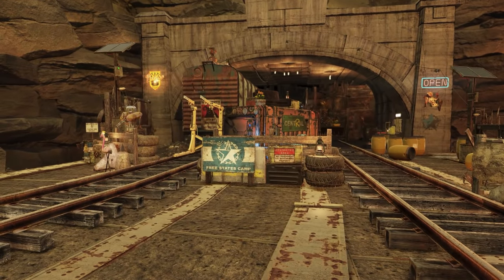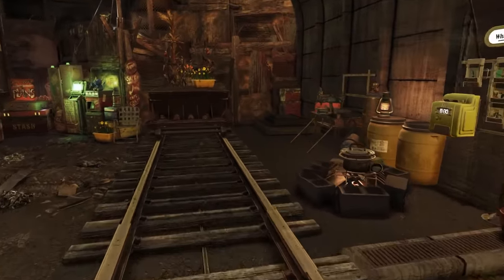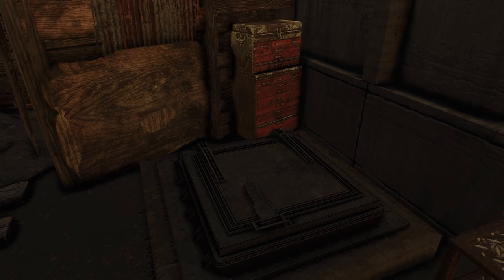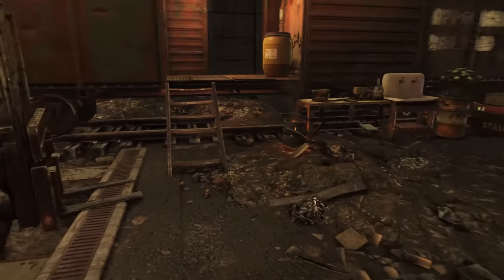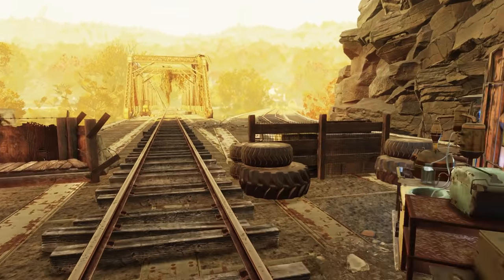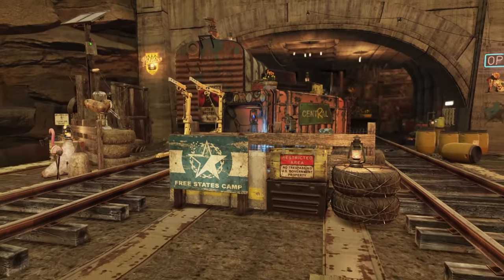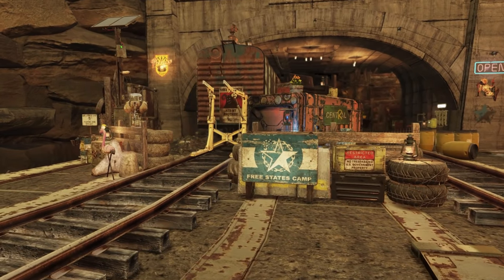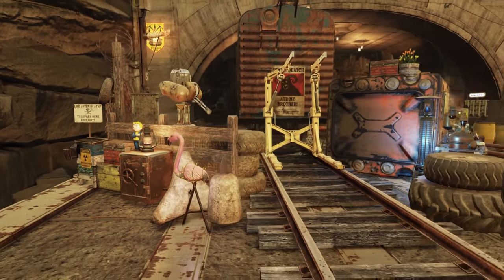I've got a little bit of a head cannon with this place. The main feature is actually my vault atrium — my vault utility room — which is my favorite of the shelters. My head cannon is that that's actually back there and this is just the entrance to it, which I really wanted to do as a vault shelter entrance. That's what this is, and I think it's worked really, really well.